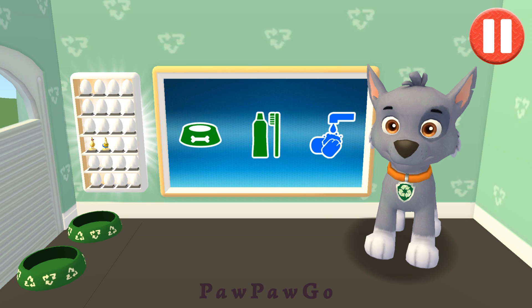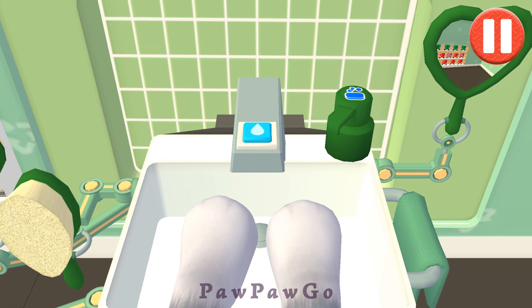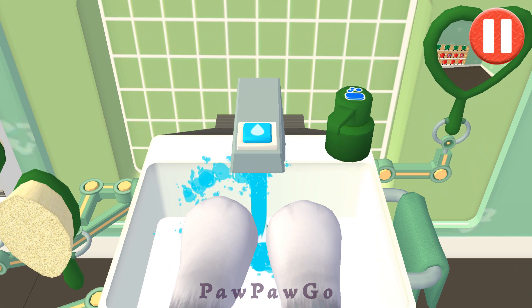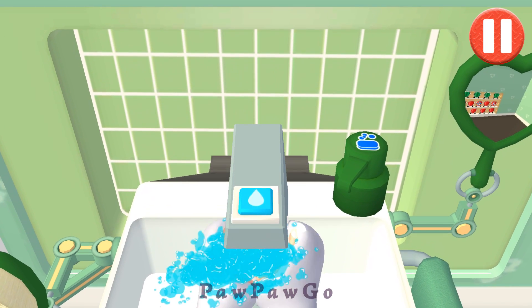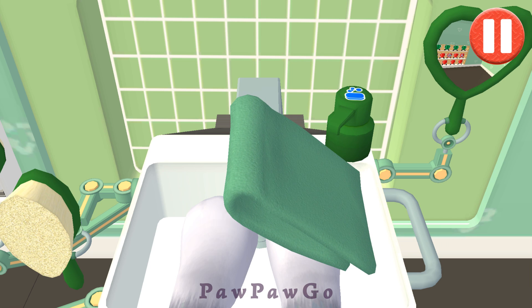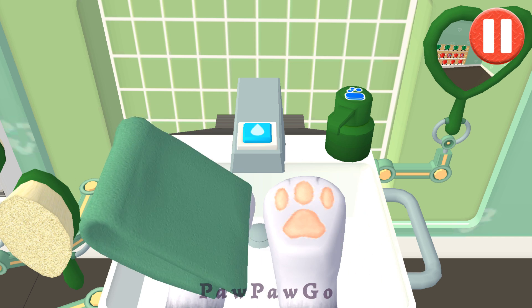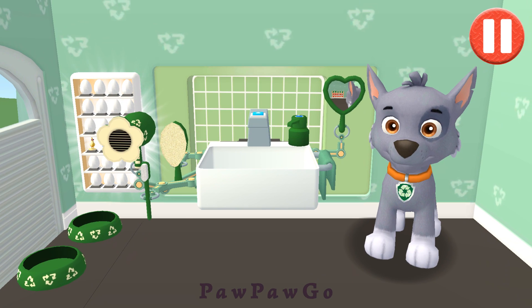Time to wash the pup's paws. Tap the blue picture of the pup's paws. Let's rinse the pup's paws under the water to get them wet. Tap the soap bottle to put soap on the pup's paws. Let's go! Time to dry off! Tap the towel and drag it back and forth over the paws. My paws smell sweet!